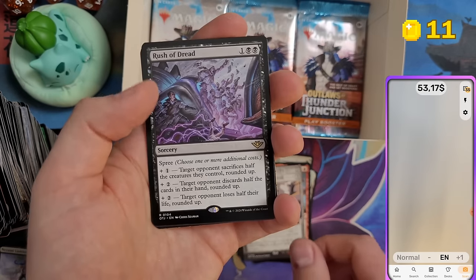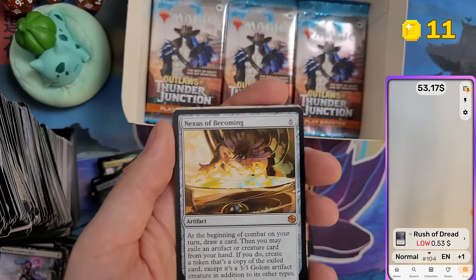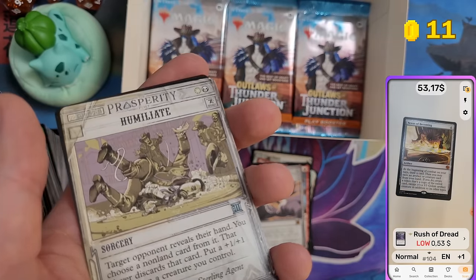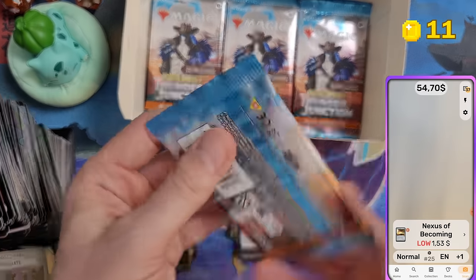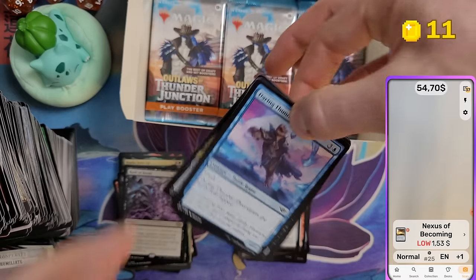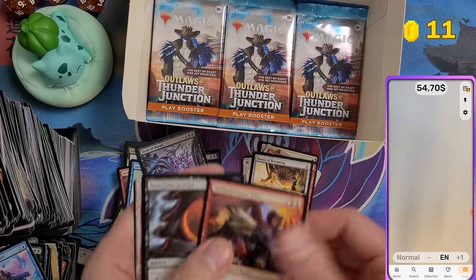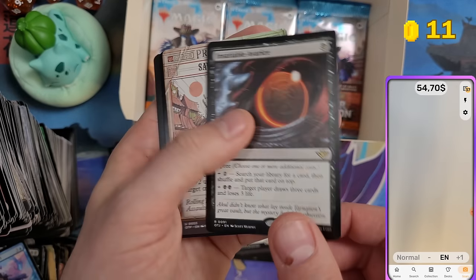Lucky to get Thoughtseize. Rush of Dread — also notable that most of the value isn't just reprints; the Big Score cards contribute too. Nexus of Becoming — $1.53. Hellspur Posse Boss again — already had that one, I can skip scanning it.